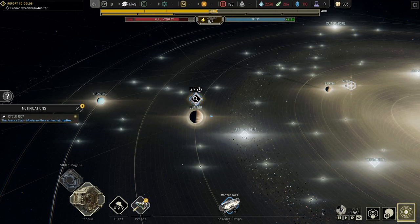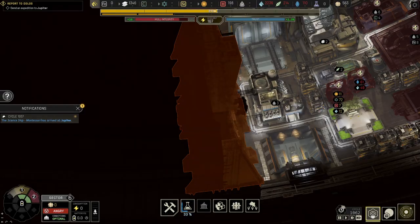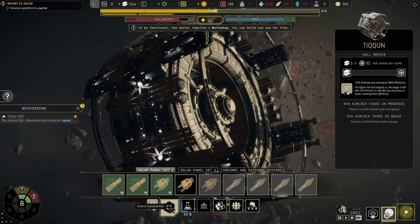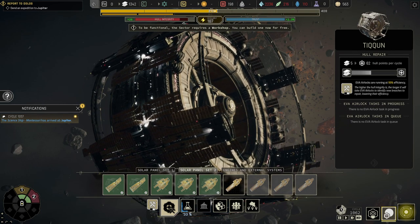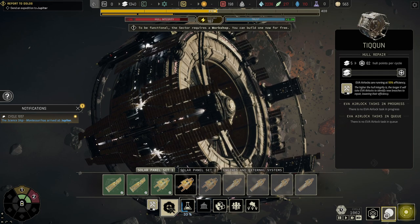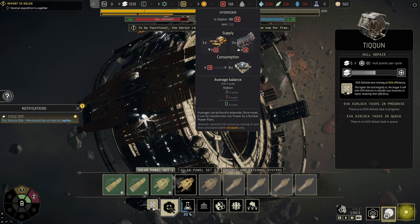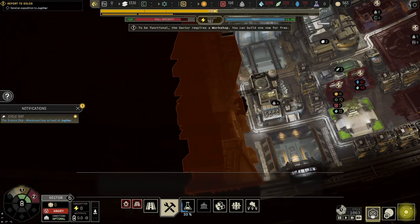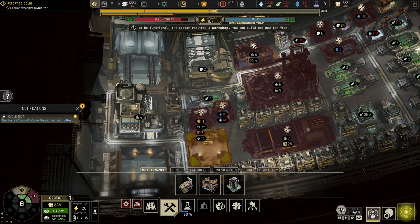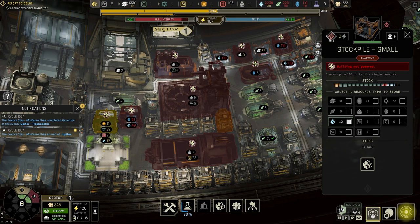That's going to take three cycles. Let's go back outside the ship. We have three built solar panel ones and five solar panel twos. I'm out of polymer, carbon, silicon, electronics - all that. It's a bit tricky - I've got some 1,172 but because this isn't set for it, it's not reading it, it's not actually looking in there for it. A science ship team has completed a task.